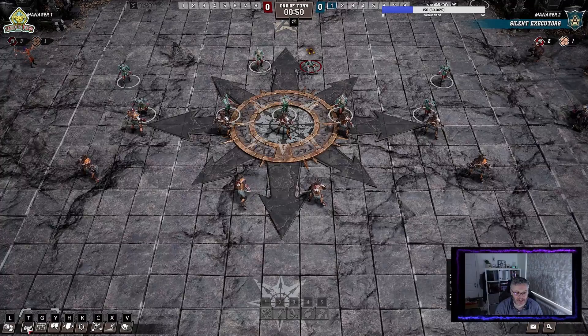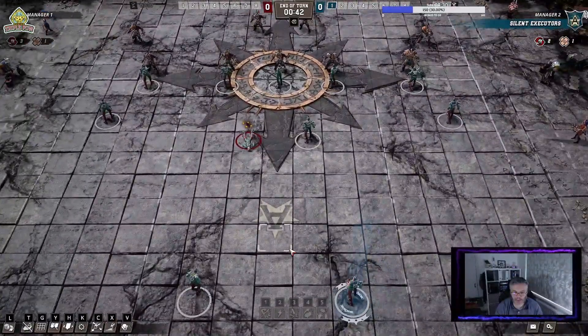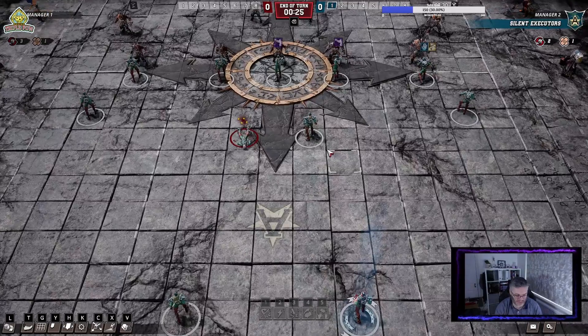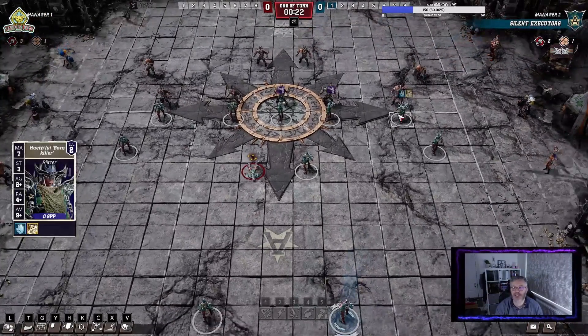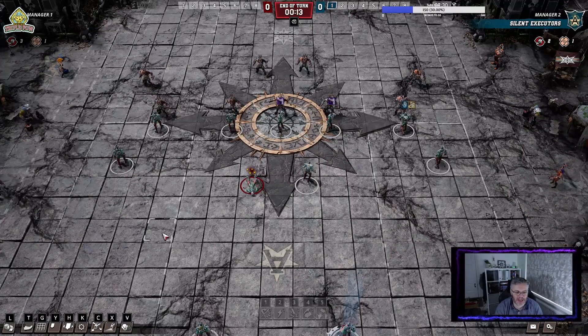I would fully recommend that you turn on Tackle Zones so that you can actually see what's going on. If we look at where the ball is here and the detail, for some reason the Tackle Zones aren't coming on - that's interesting. The grid is quite useful, which is G. The player skills I find really useful because at the moment I don't know the models in detail in Blood Bowl 3, so I'm just getting to learn them. You can look and see, for example, the runner's lined up on the line of scrimmage and the runner's got dump-off. That's quite handy, and you can put them on for both sides.